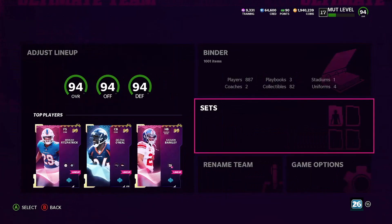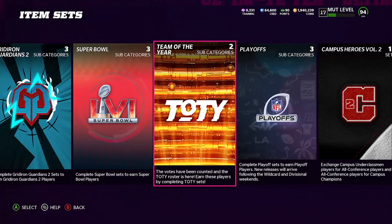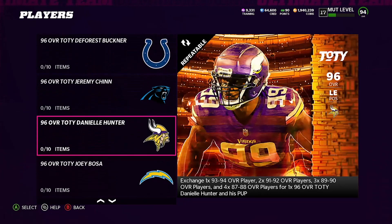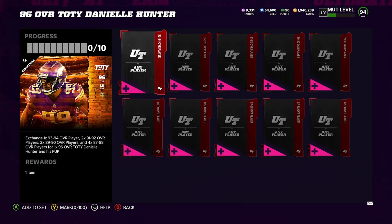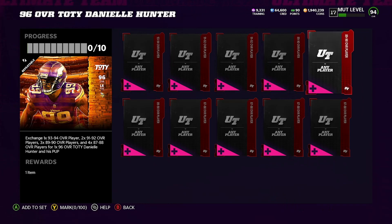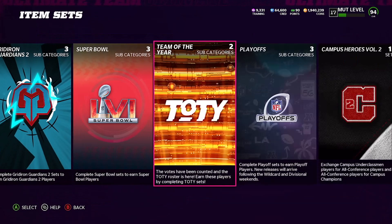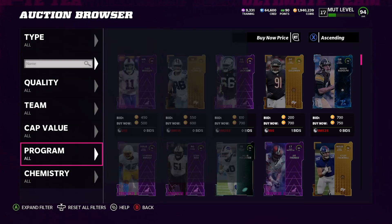So if we come over here to sets real quick, there's two ways you can do this. One way you can just pre-build this set. The second way, you can pull packs and then build this set, which is the way I'm going to be doing today. But let's look at something like the 96 Daniel Hunter. You can snipe all these pieces for about 45,000 to 50,000 coins, or you can buy pro packs or elite packs and then come build that set as well.